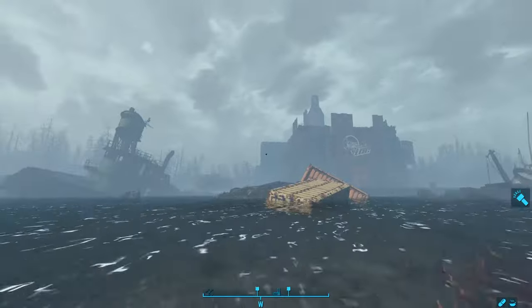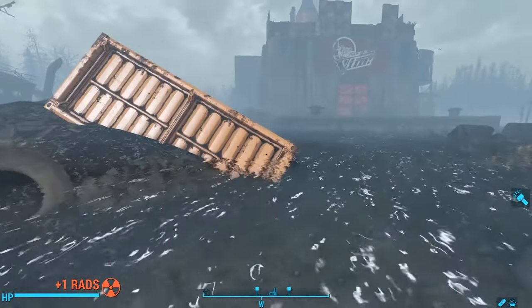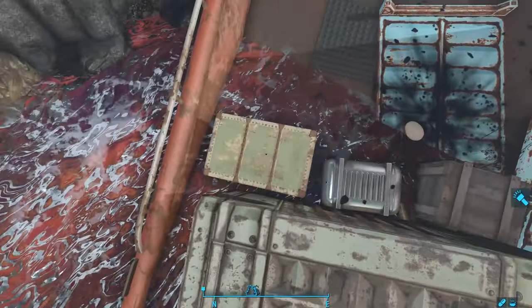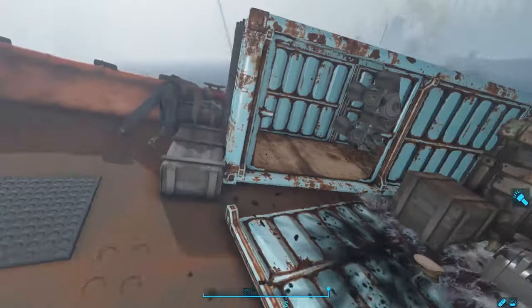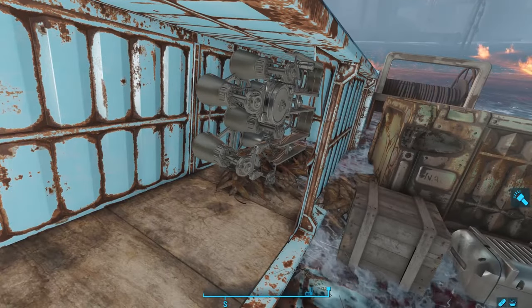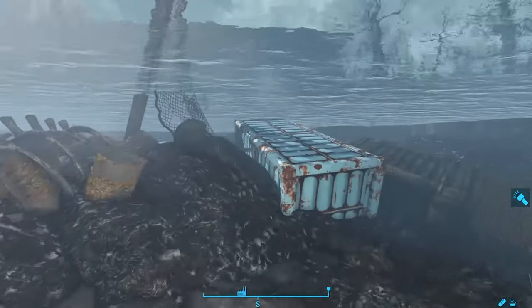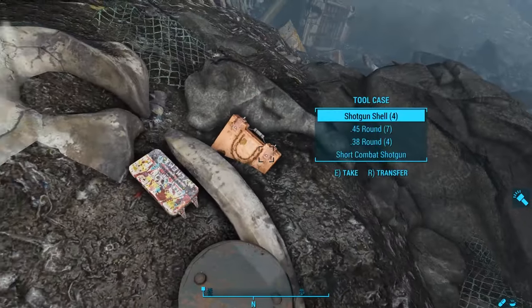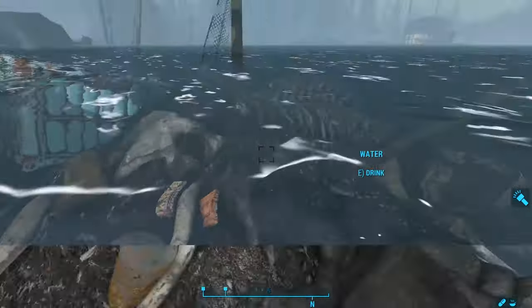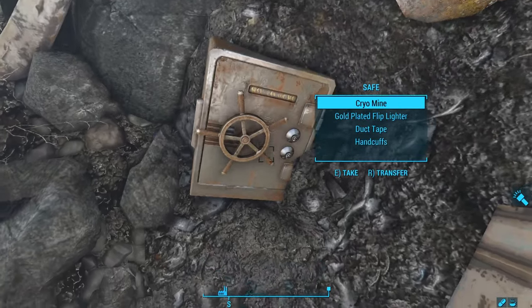Continuing along, we reach the Vim bottling plant. There's a fire on the water here as well. In a red ship near the fire, we find two steamer trunks. One is going to be locked in your game — it's called Victoria's Trunk, which is part of a quest concerning Dima. On the seabed, we find the remains of another tusked whale, a chem box with some chems, a tool chest filled with ammunition, and a big safe — but this one's unlocked, so we can just open it right up.